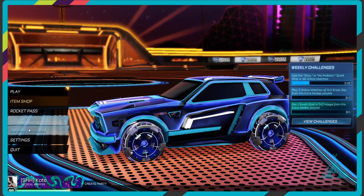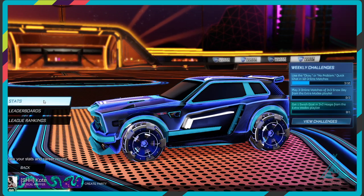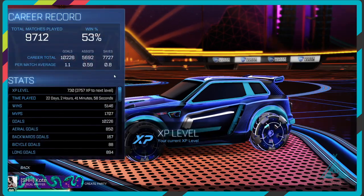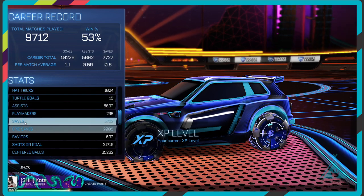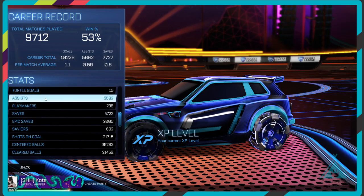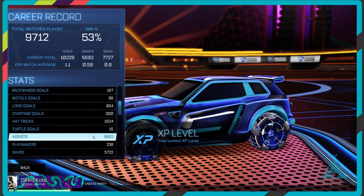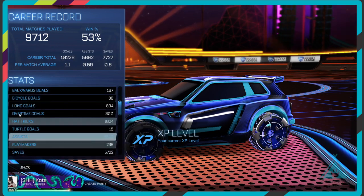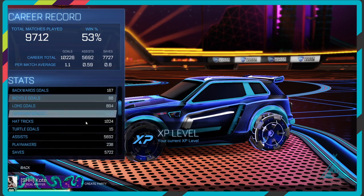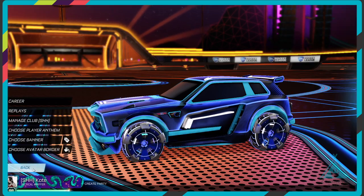In the profile section you can see everything based off you — basically your career. My win average is 53%, not too bad but could be better. There's all sorts of stats you can look at: how many saves you have, turtle goals, juggles, demos. You can also see how you rank up with other people around the world, which is super cool.